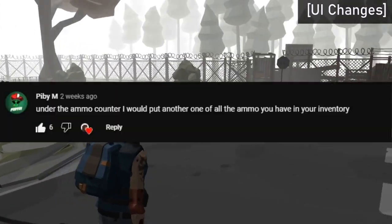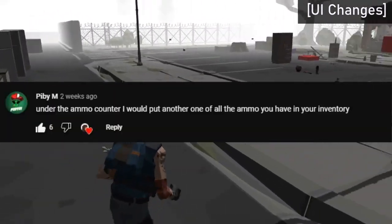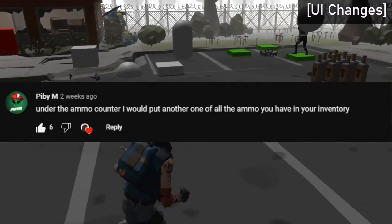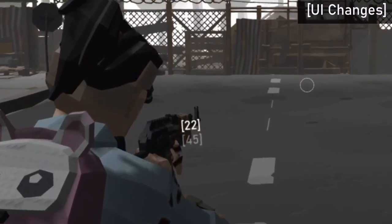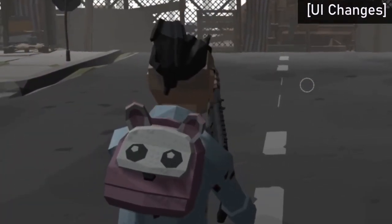Another suggestion was made by PBM to have another inventory ammo counter under the weapon's ammo counter. Pretty simple but effective addition — just copy and pasted it underneath the weapon's ammo counter and then linked it to the main inventory.